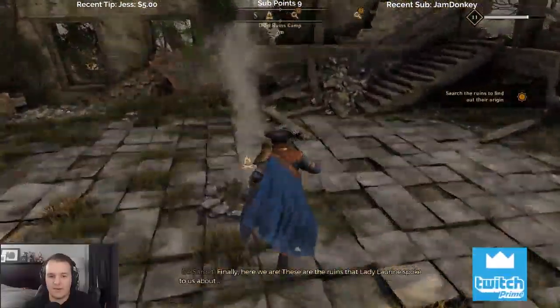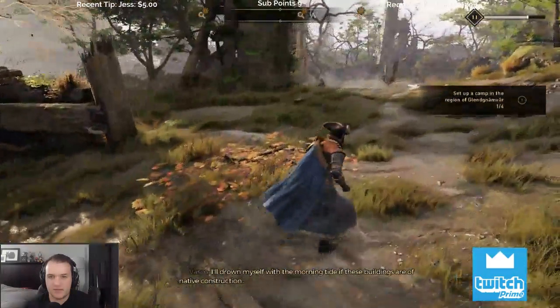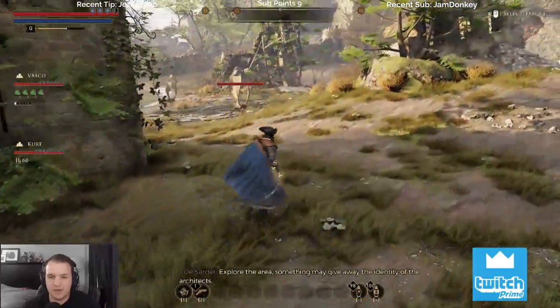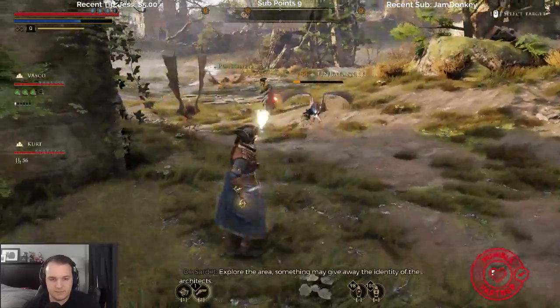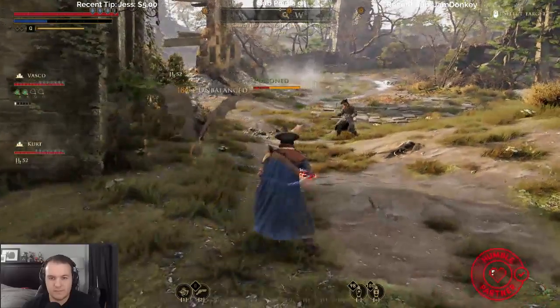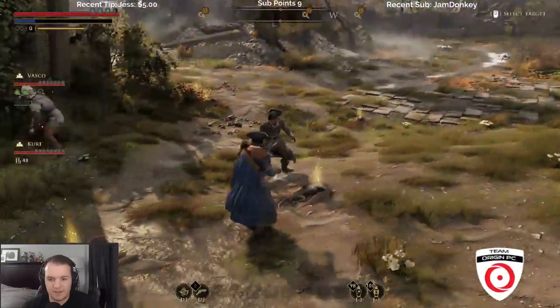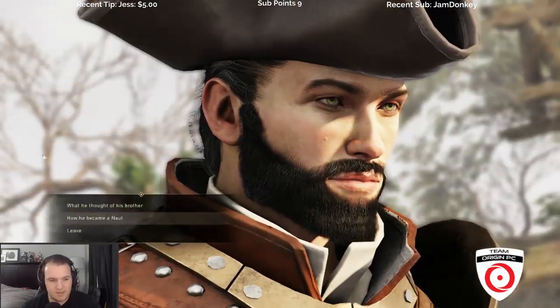These are the ruins that Lady Lorraine spoke to us about. I'll drown myself in the morning tide if these buildings were native. Search the ruins to find their origin — something may give away the identity of the architect. Get a poison on my blade and let's go. Vasco really likes that poison on his blade.